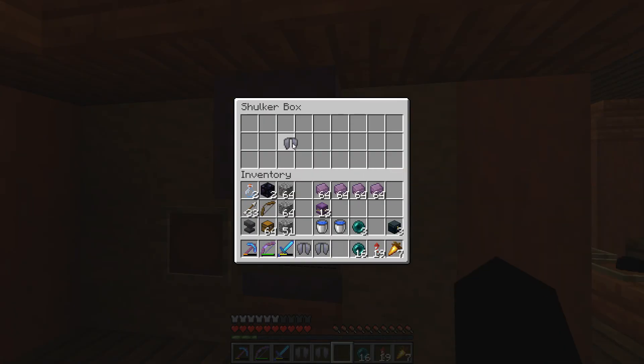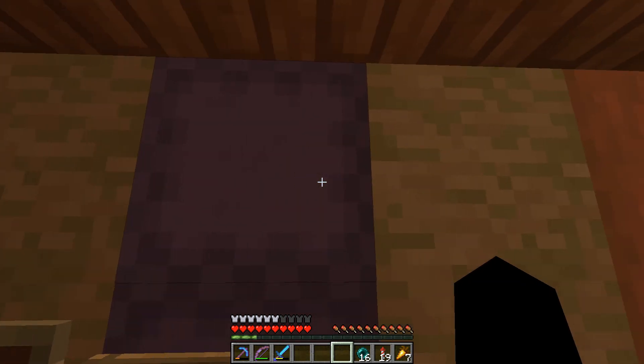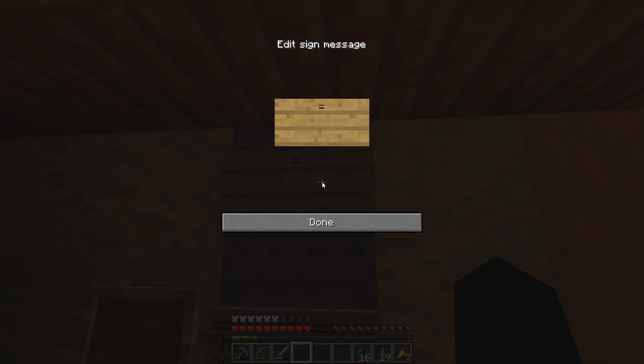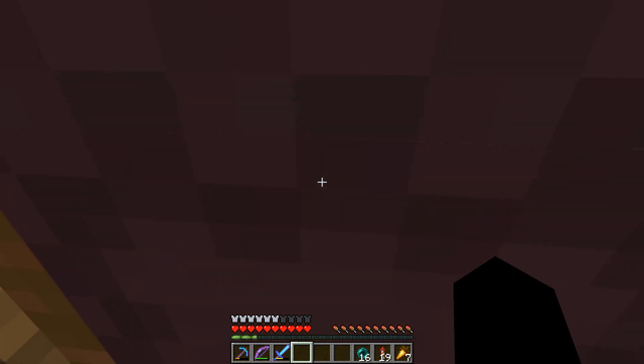We have some elytras that we can now sell — fantastic. We'll set the price of these at 10 diamonds, which I think is a pretty decent price to not have to go to the End yourself. And we'll lower the price of the mending elytras because they're not selling at 20 diamonds — down to 15 diamonds now.